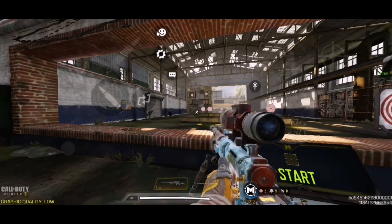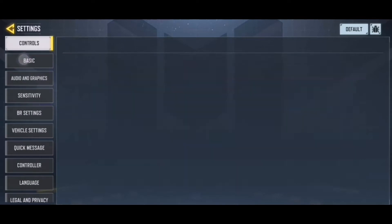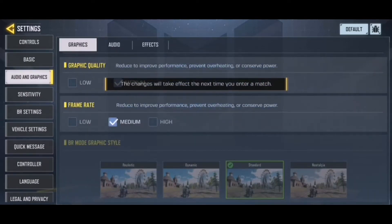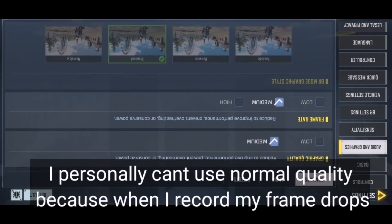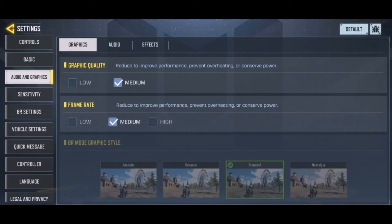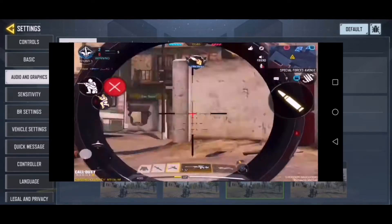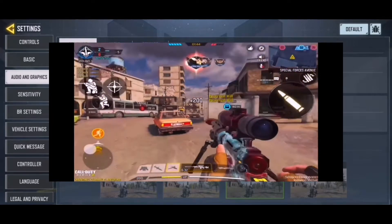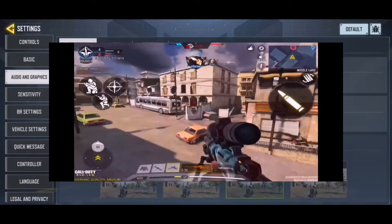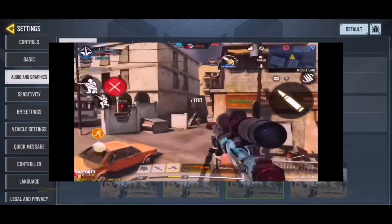The second way of being capable of using the sniper is actually by simply putting your graphics into medium. If you use the medium setting, there are chances — for example, in three or more, you see players abusing vehicles. If you are in medium quality, you'll be able to see through the vehicles.